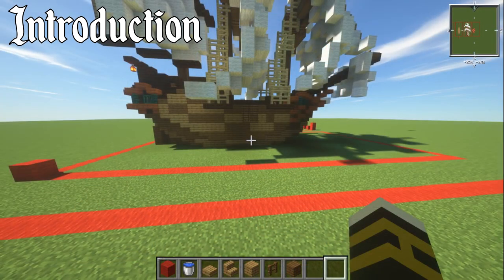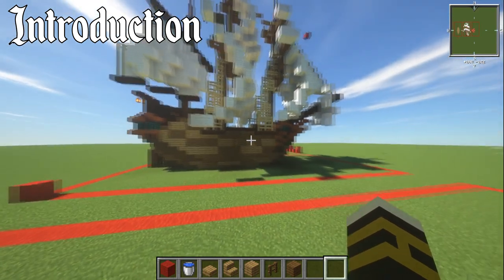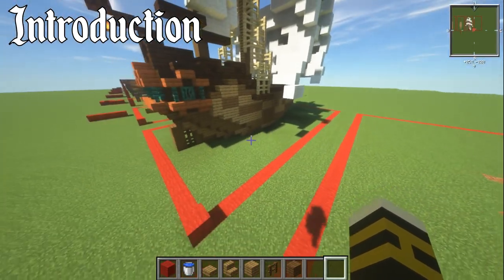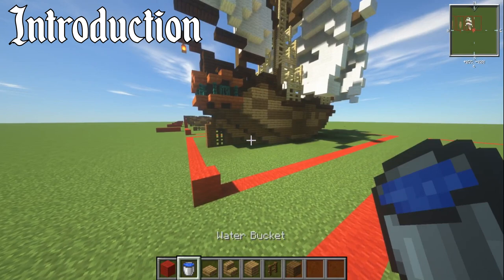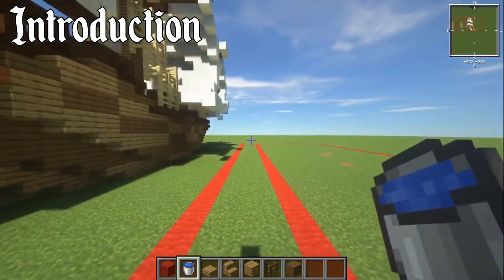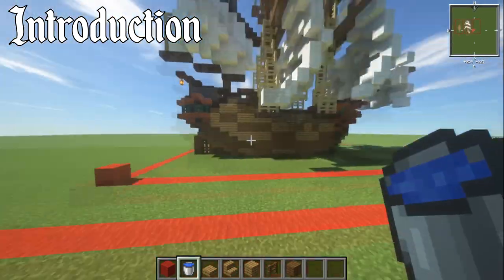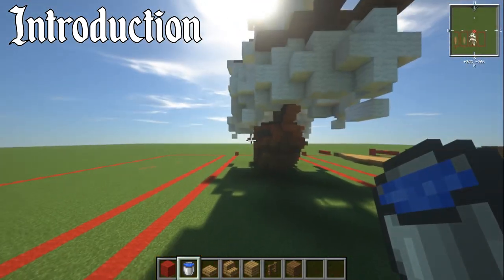So here we are on my flat world. I'm going to talk about how long, wide, and high this ship is. This one is 35 blocks long, 19 blocks wide, and 33 blocks tall. That's the dimensions of the ship, and that includes the sails.